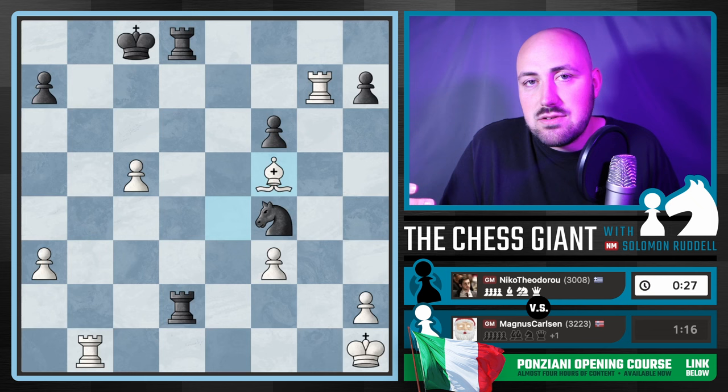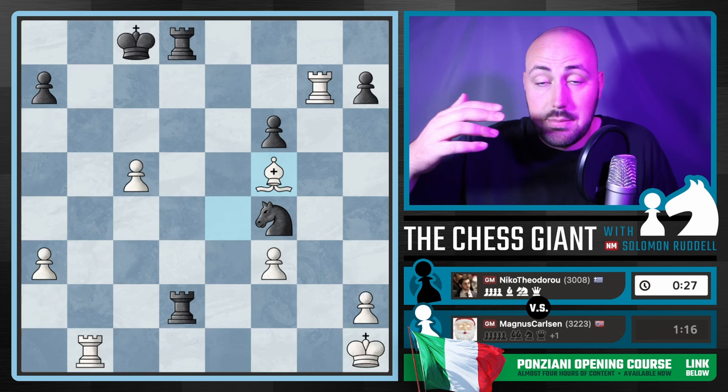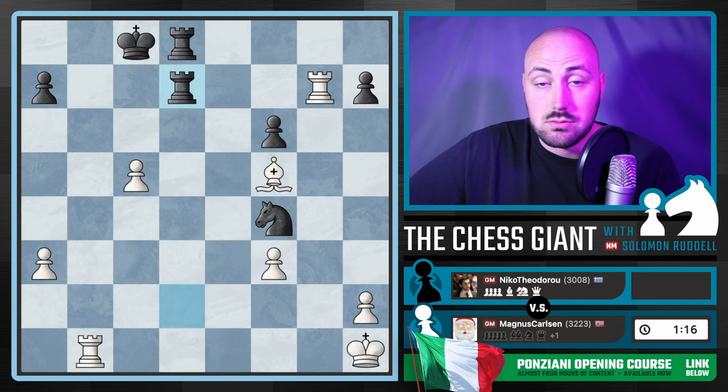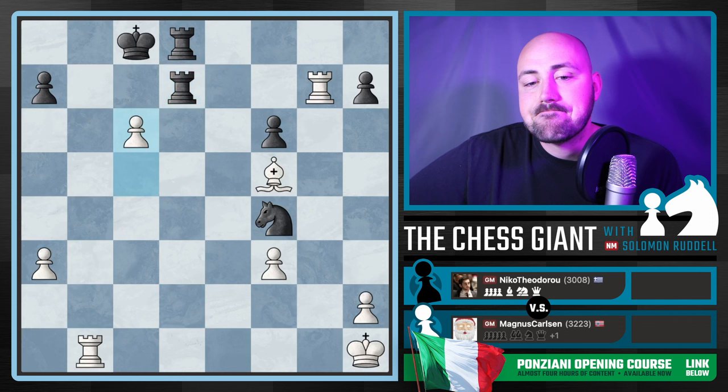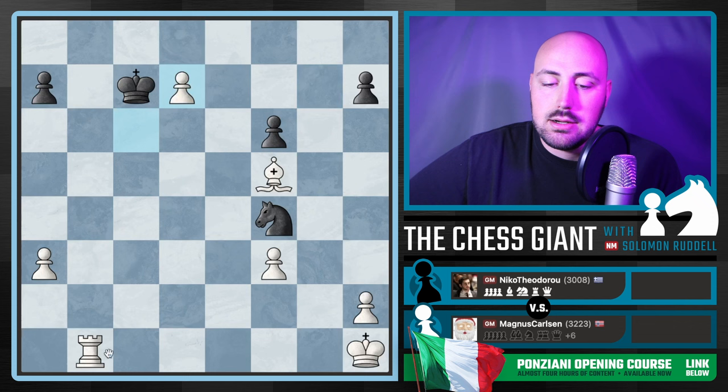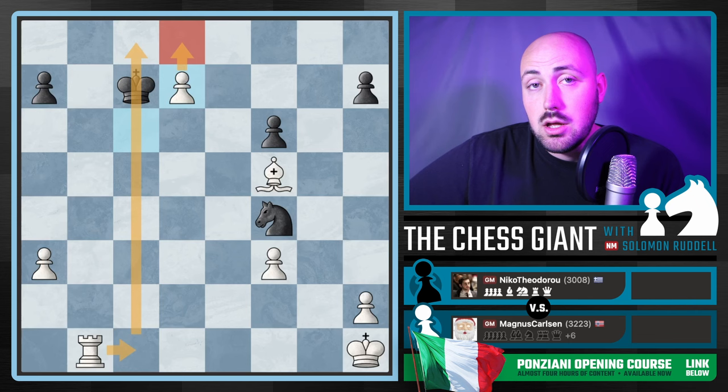Crazy turnaround for Carlsen. He had a solid Ponziani opening position, kind of misplayed it with D4, was actually just dead lost, and then came back and now he's about to be up six points in material. Only Carlsen can do that against a 3000-rated opponent. The reason Black resigned: if Black just brings a Rook, we can play C6. King goes up, we can just start trading — we're up six points in material now, this pawn's going to promote and we win pretty quickly.